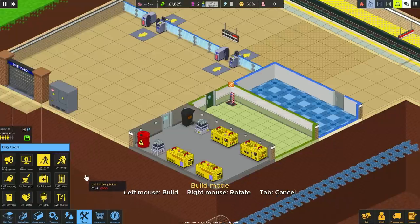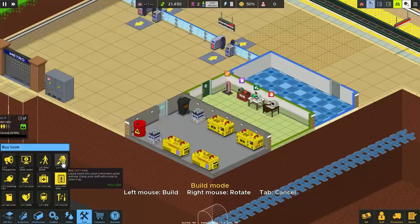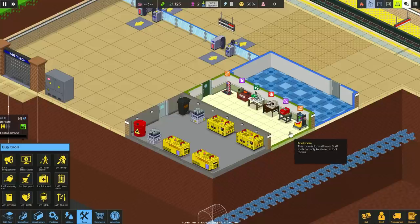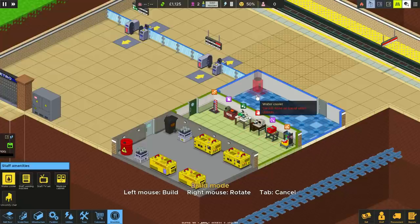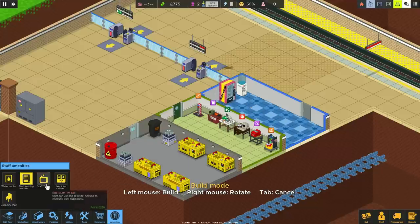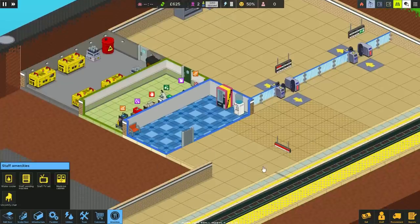Our staff can't particularly do anything yet, so we'll bring in some basics to start off with - a litter picker as a premium sort of necessity. We need a jerry can to refuel, first aid and crime seem quite important as well, and then a toolkit and mop. Those are a good six to start off with. The defib and other items usually come in a little bit later. For amenities we'll have a water cooler, vending machine and a single chair for now.